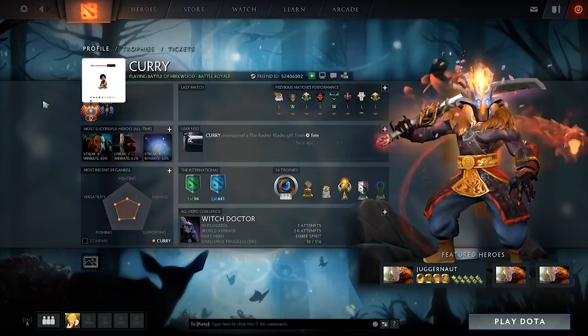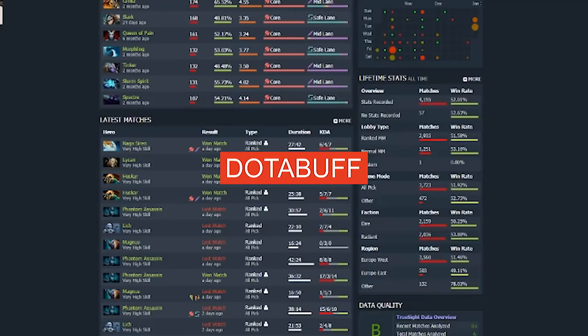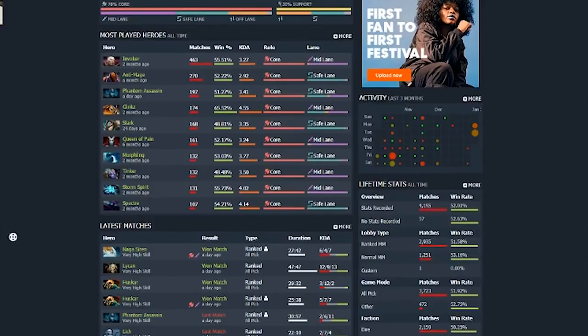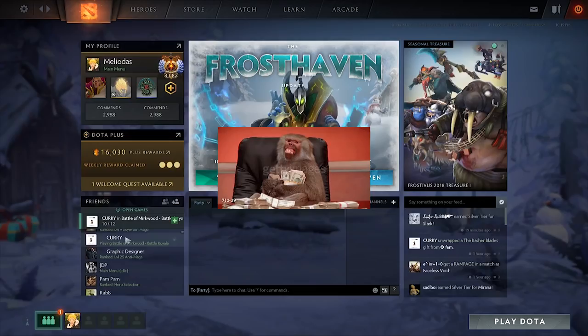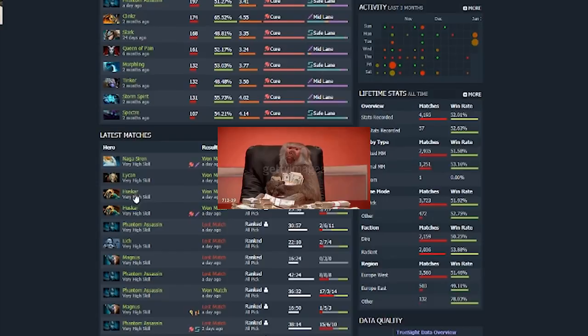How can you tell if you are doing well in hidden MMR? You can check your account on Dotabuff to see if you have high skill, normal skill, or low skill. High skill means you're around a 3k player, normal skill means around 2k, and low skill is below that. That's how you can track your performance.